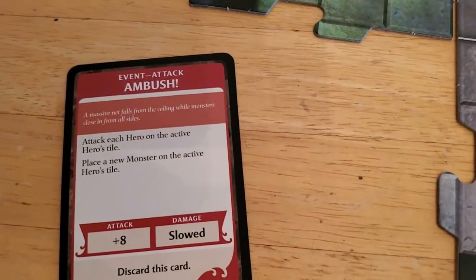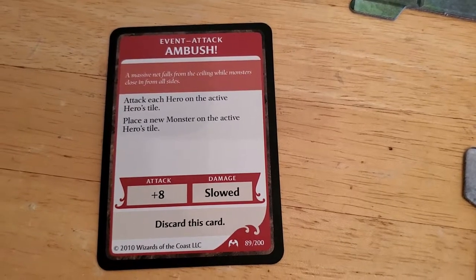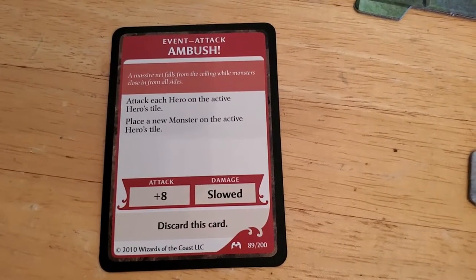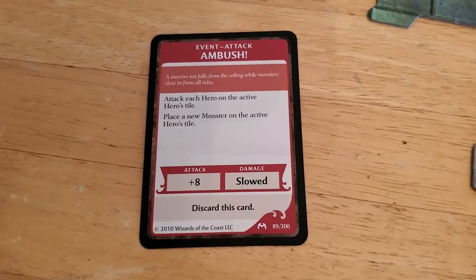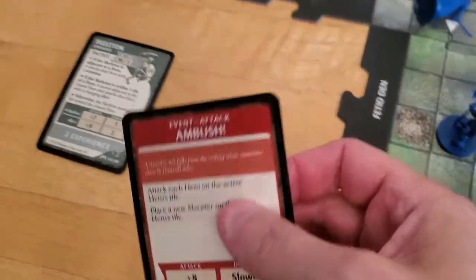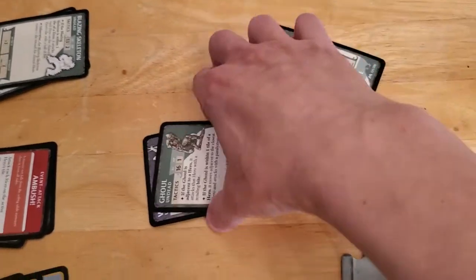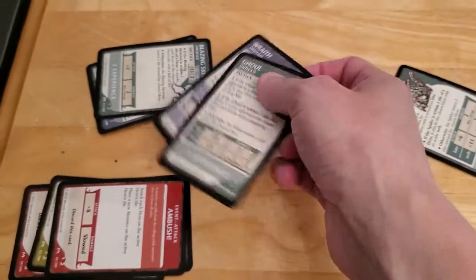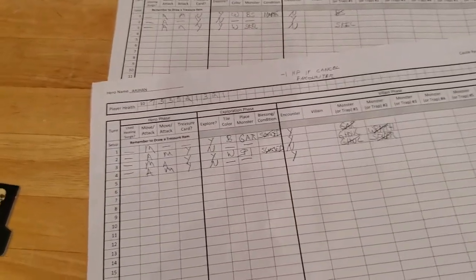You attack each hero on the active hero's tile - so that's just going to be Arjun. You also have to place a monster. But if it hits, it slows you down and that's all it does. If it weren't for placing a new monster, it's kind of a no-brainer. I'm going to go ahead and cancel it, even though there are far worse encounters. I just don't want to deal with another monster right now, especially since we didn't explore. So we pay the five to get rid of that and we take one damage. This game has gone so poorly, I don't see any chance of us getting out of this.